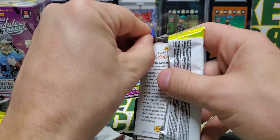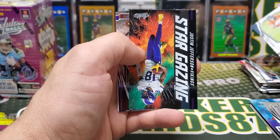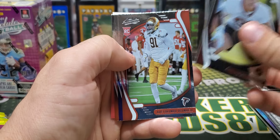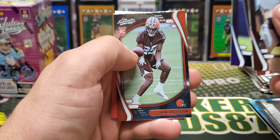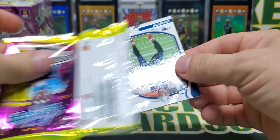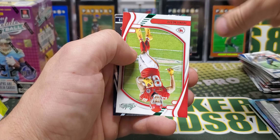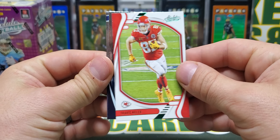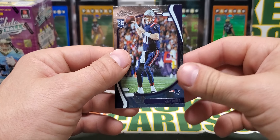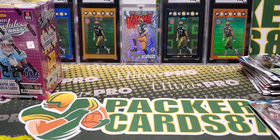I think there's an auto or a mem card per box — I don't think we're going to get an auto as well as a jersey card. Justin Jefferson stargazing. Patterson, Bateman and Felton. Final pack of Blaster Box number one — our third green is Travis Kelsey. Collins, Boogie Basham, and Mac Jones. So we got a Lawrence and a Jones rookie out of the first box, along with some other cool stuff.